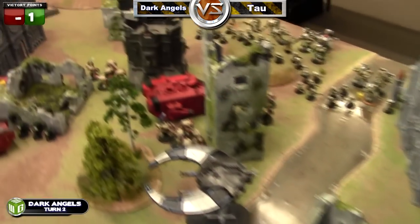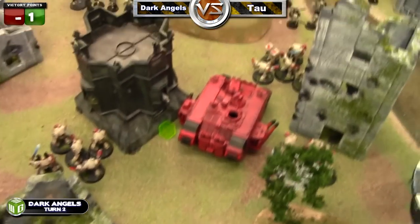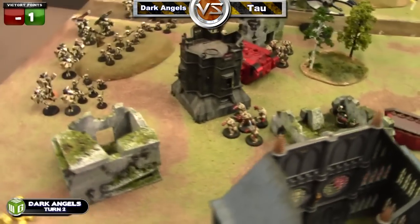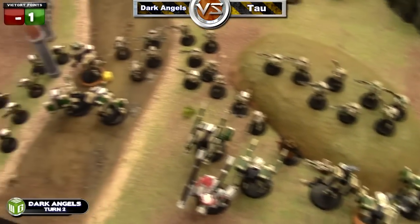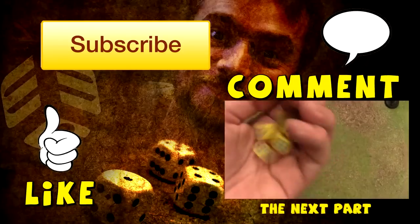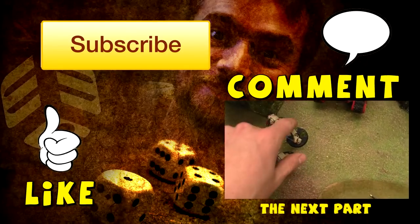After two turns, there are not a lot of Dark Angels left, though my vehicles are still there. Next turn things are coming that are really scary. The Tau are still alive and doing well — luck is just not on the Dark Angels' side. We'll see what happens in turn three. Thanks for watching this part; click the link below to go to part three of this Warhammer 40K battle report.